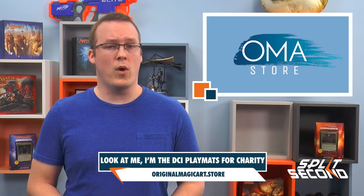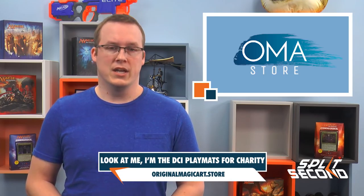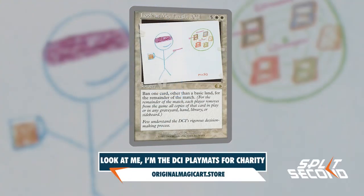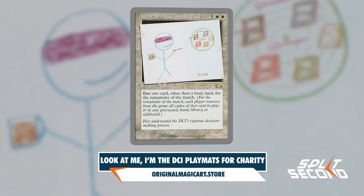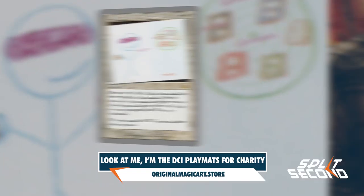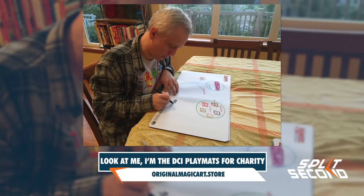The Original Magic Art website has been working with Magic artists for quite a while now to make sure playmats and prints were available for artwork that may not otherwise get printed. Yesterday they announced their newest playmat and print from a unique artist with only one card to their name — Mark Rosewater's artwork for 'Look at Me, I'm the DCI' from Unglued — and all profits from the sale of these products will benefit the Highline Big Picture High School.